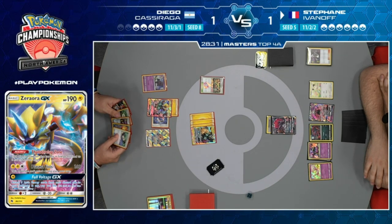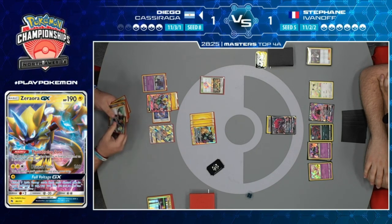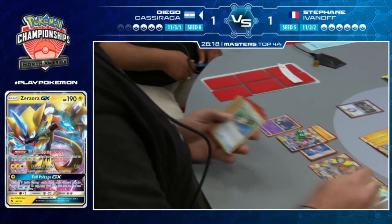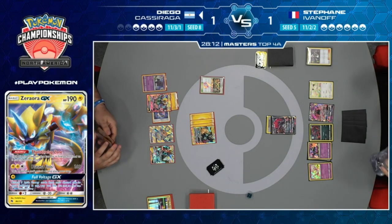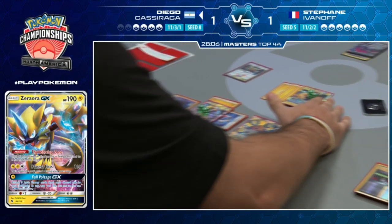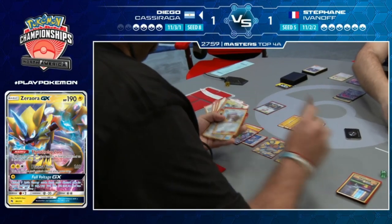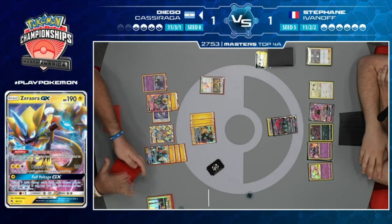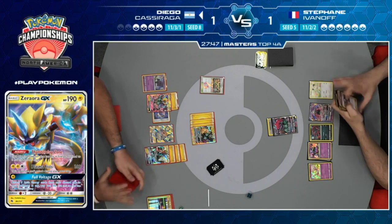Diego has one Electropower for 180 but can't take a knockout yet. He has a Guzma but can't switch his active. Tapu Koko GX comes out but its ability doesn't work with Alolan Muk. Looks like Diego is just powering up his Tapu Koko to use Sky-High Claws for 130. We see 150 damage going down to the Zoroark GX.